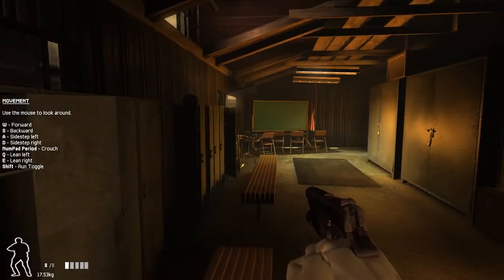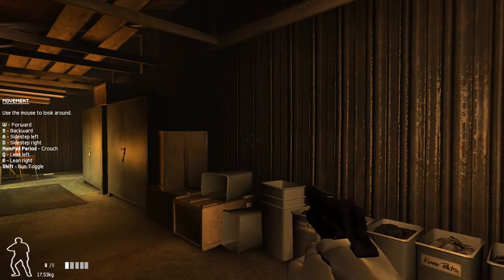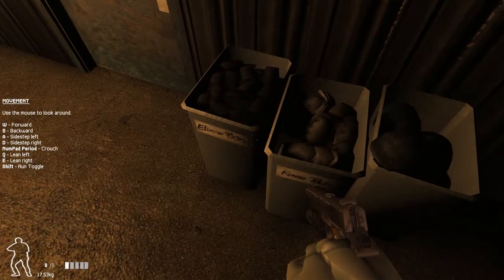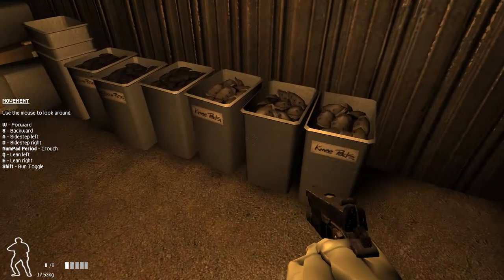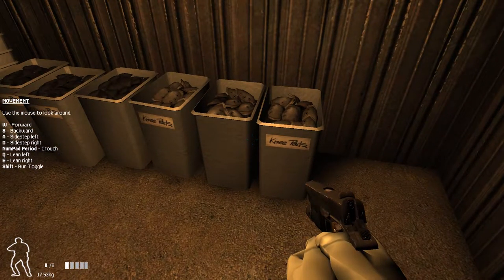As you know, training is what gives SWAT the edge in the field. Take advantage of this facility to test out your weapons and meet your new team. When you're ready to start, just go through the door to the right of the chalkboard. Get down!